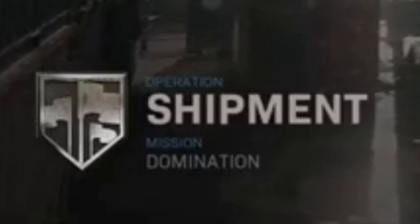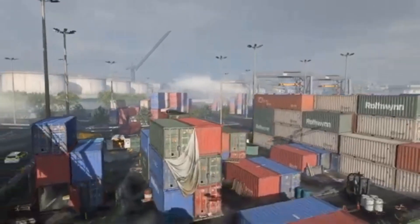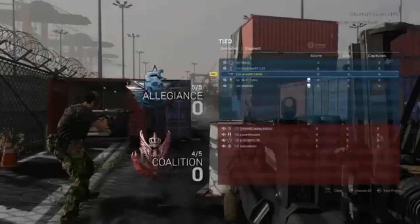It seems like we're getting a variety of different maps compared to last time when it was just Shoot House five times in a row with Shipment once and then Shoot House another five times. Maybe because there are three maps rotating. This Shipment is not 10v10 though.